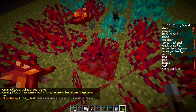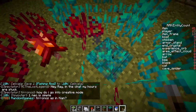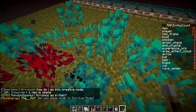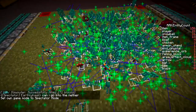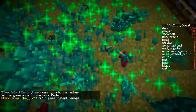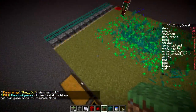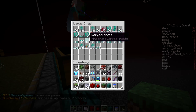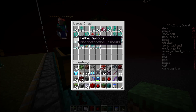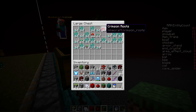The crimson nylium produces crimson roots and crimson fungus, and also has a chance of producing warped fungus. The warped nylium can produce warped roots, warped sprouts, and warped fungus, and very rarely can also produce crimson roots. So if you just have warped nylium in the farm, you can actually get every single type of vegetation. The results show a lot more warped items since it's on warped nylium, but you get sprouts, roots, and fungus in warped, plus fewer crimson roots and fungus.